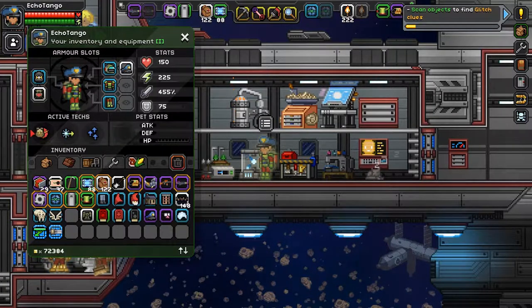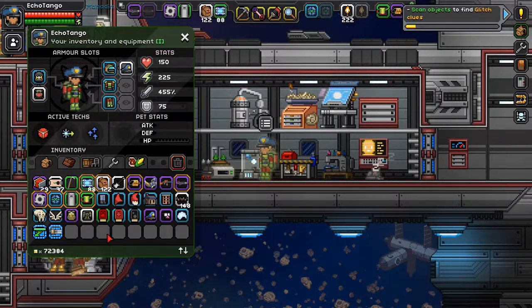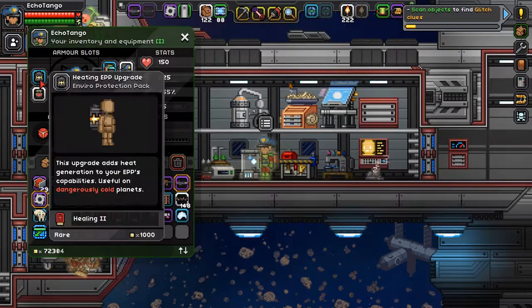I thought that was pretty cool. That's what it looks like when I'm wearing it. I bought this combat medic chest, so now I actually have the full combat medic set — the full armor set — so that's pretty nice. Got some more augments, but I already got my augment.